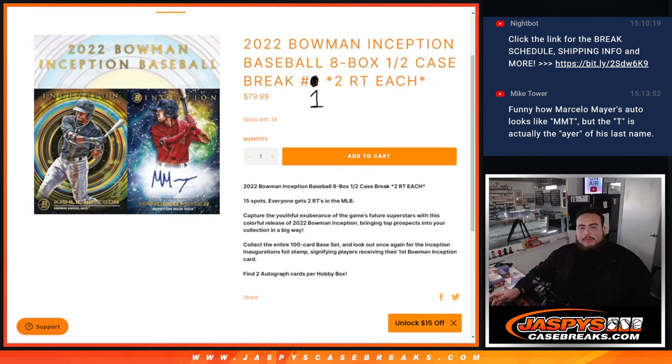What's up everybody, Jason here for JaspiesCaseBreaks.com. I think it's a new release day — 2022 Bowman Inception Baseball. This is an eight-box half case break, two random teams each. MLB captures the youthful exuberance of the game with the future stars in this colorful release. Bowman Inception is always really fun.